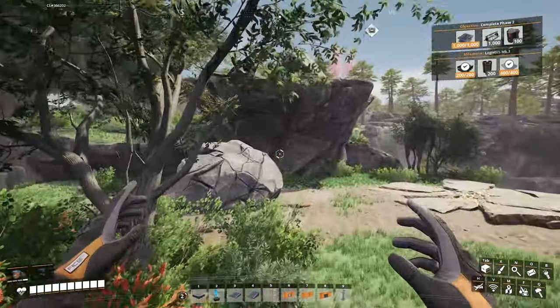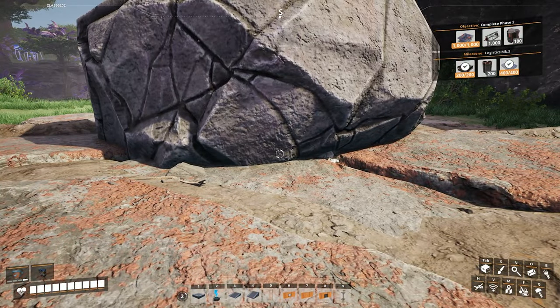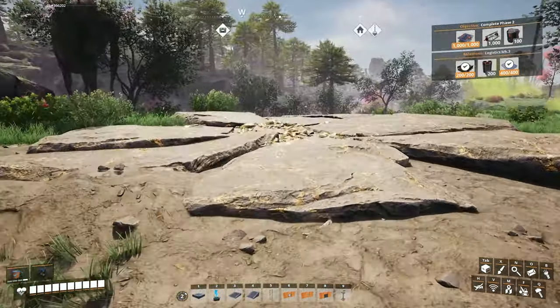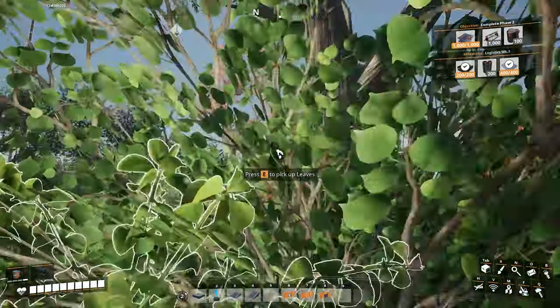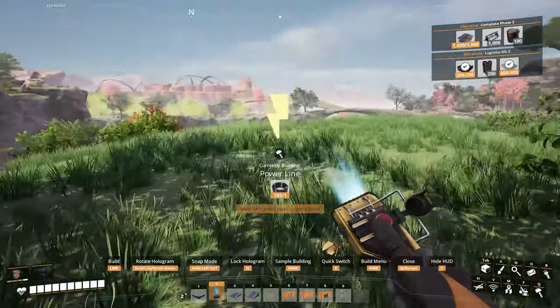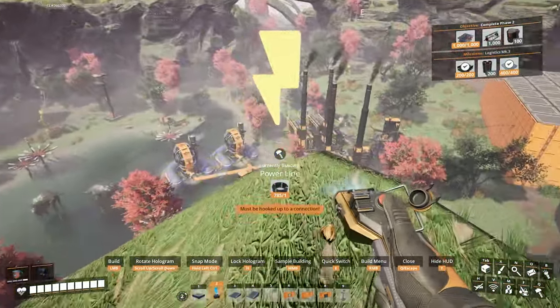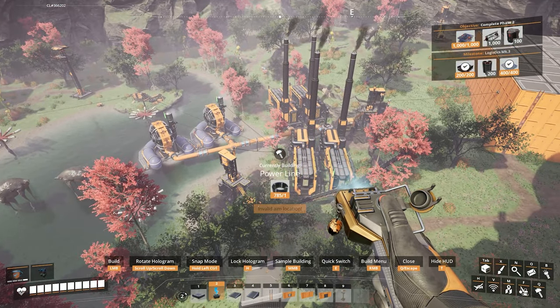The closest iron node has a giant boulder over it so I can't put a miner on it. And hey, there's a caterium node nearby — that's neat. But whatever, we'll just bring some power up here because we'll need to do that anyways, and we'll go find the other nearby nodes.